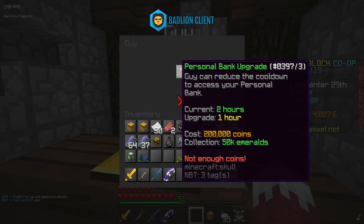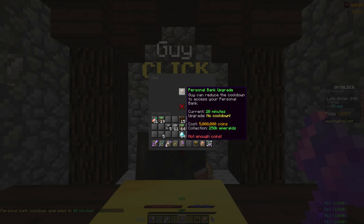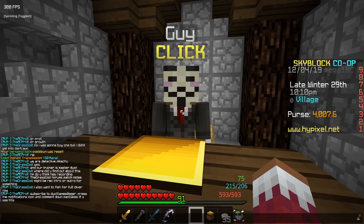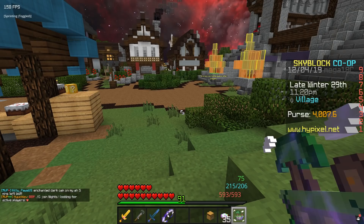There are actually upgrades past the two-hours-to-one-hour upgrade. After the one hour upgrade, you can upgrade to a 20-minute cooldown for 1 million coins and 100,000 emerald collection — you do not lose the emeralds to do this. Lastly, you can upgrade to no cooldown for 5 million coins with 250,000 emeralds in your collection. I realize this will upset a lot of people because not many have 250,000 emerald collection or over 6 million coins to spend on a personal bank upgrade, though I think it was a reasonable way to implement it.